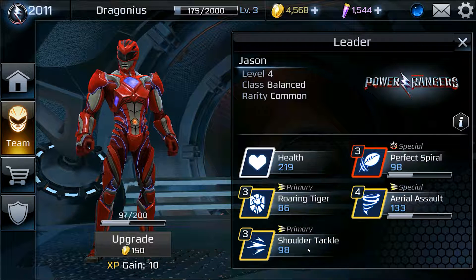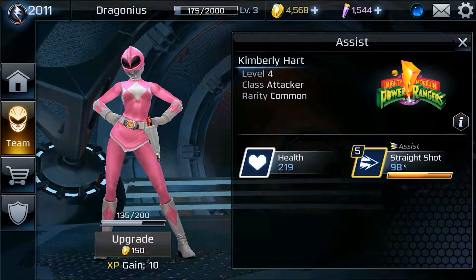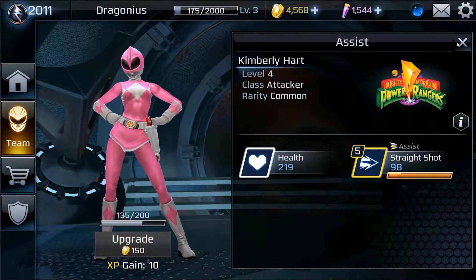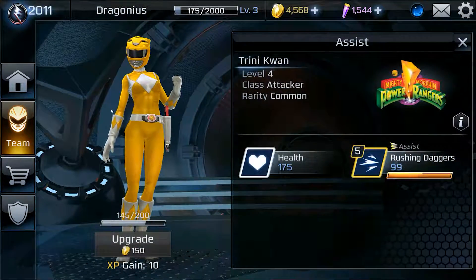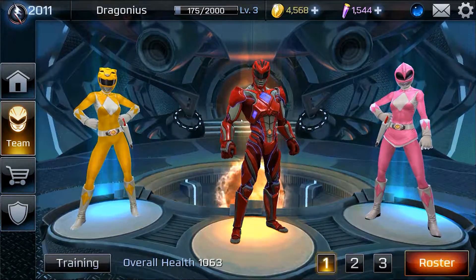Shoulder Tackle is good to combo into, Roaring Tiger good to combo into as well. The reason you get the Pink Ranger is she has a straight shot. Even if you don't have her upgraded very much, this is just a good range attack — although the second you can replace her, please do, because that move is very easily dodged. Your Yellow Ranger, however, she'll stay with you for a while if you want her to. Rushing Daggers is very good for crossing the screen as well as laying out multi-hit damage. It's very useful in a fight.